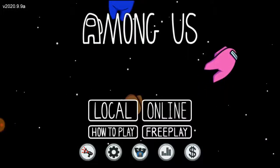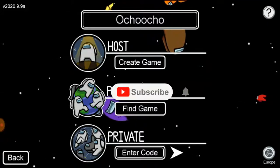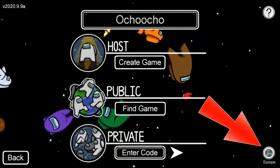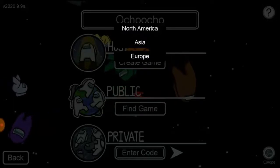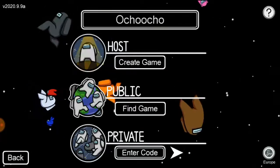Let's go ahead and go to online. First of all, you need to choose the region or the server you're playing on. Click over here in the right-hand corner down below, and you're gonna see North American, Asian, and Europe — so whichever one depending on your location.